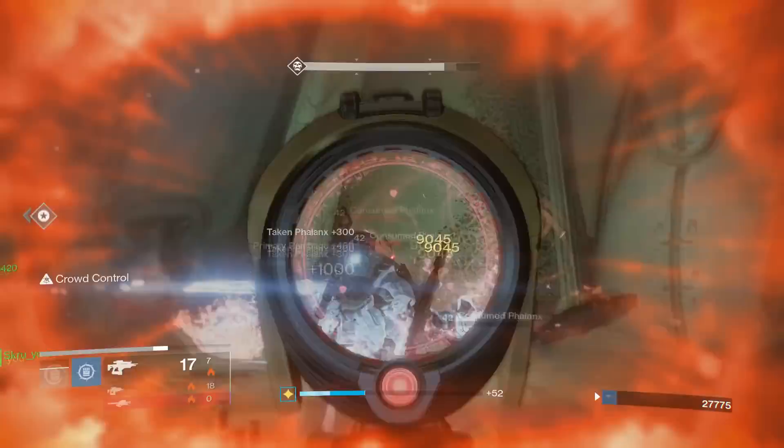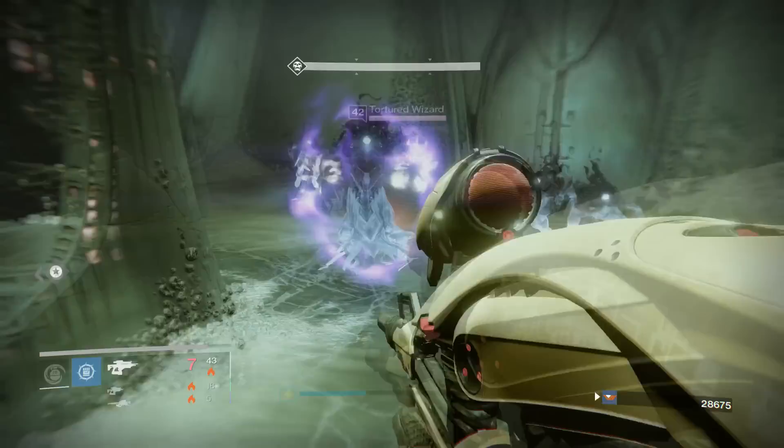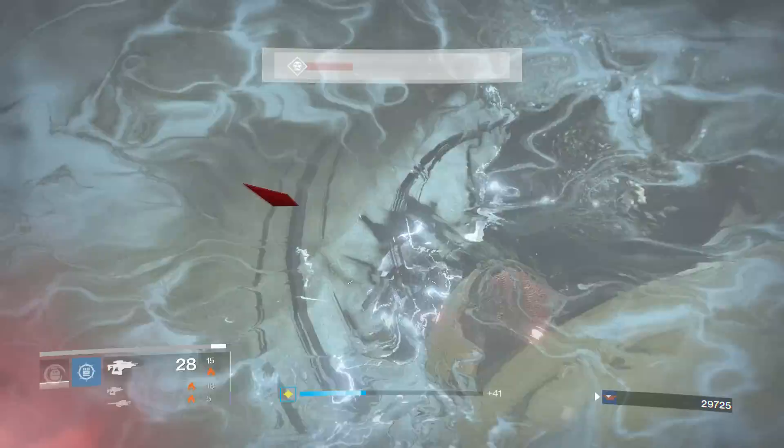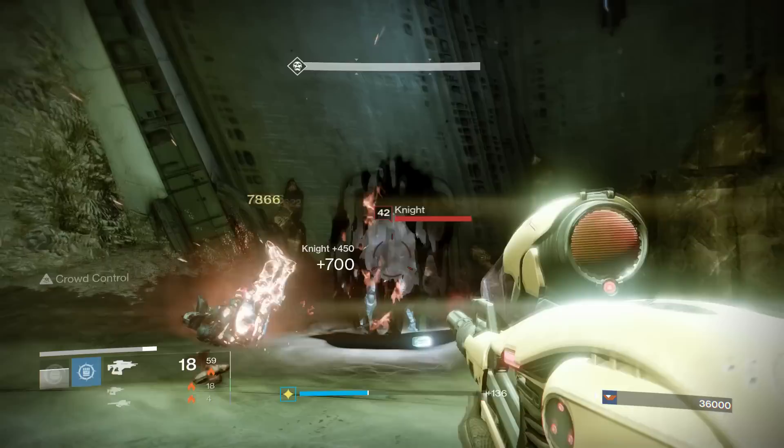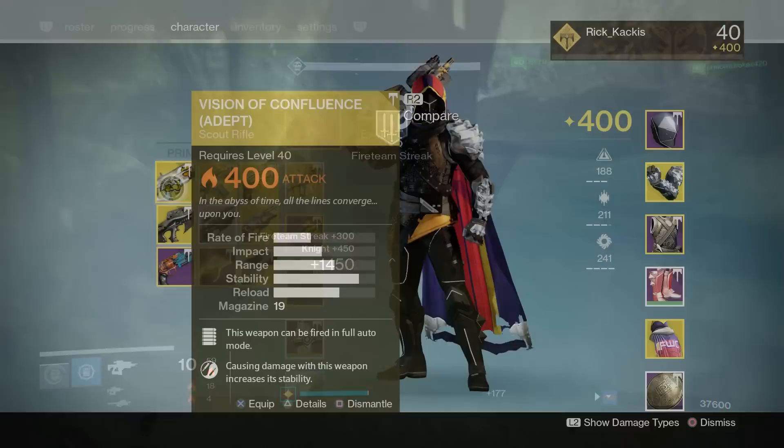In terms of pure boss DPS, it's not going to be as good as the Sleeper Simulant, the Gjallarhorn, or a good sniper rifle. But in terms of dealing with base level adds and higher tier adds like captains and reaver captains, it is just so effective. When it's solar burn, this is probably the best elemental primary you can use.